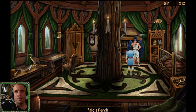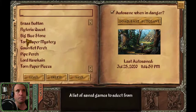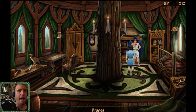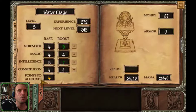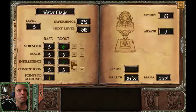Excellent! I have access to Peckon's perch. We can also bump up our experience points. Let's bump up my magic, my constitution, my strength, and my intelligence. It's good to have excellent intelligence — I just bumped up my character.